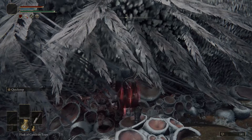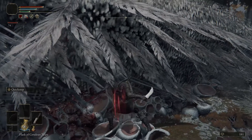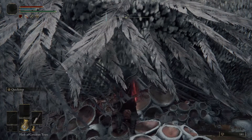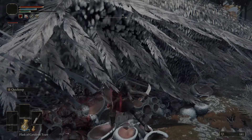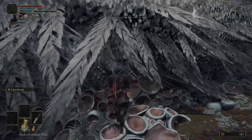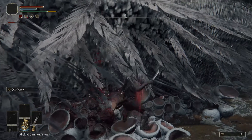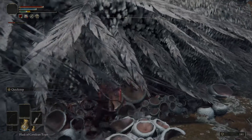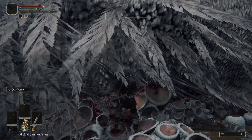So a bleed weapon is a must. As you can see this is taking me forever, but once it's done — and also if you have a Golden Fowl Foot or something for that item, it basically boosts runes. So when you finally kill this thing, you'll get about 90,000 runes. Better than halfway done with it, right? I just got to get a couple more bleed procs on it — probably three more.